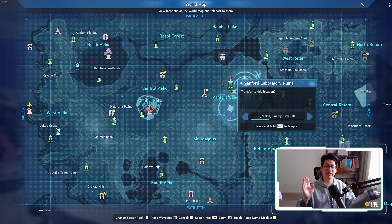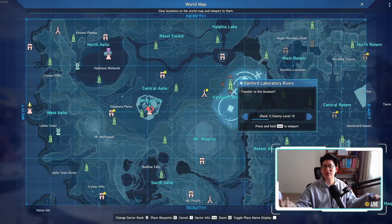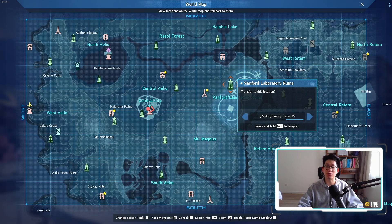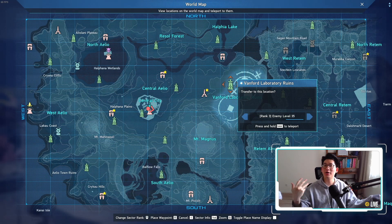Now there is a downside to this method: you're not getting any significant loot. You might be getting a little bit of meseta, but it's really just there for the seasonal points. Now for those who want to kill two birds with one stone, what I would recommend is Vanford Laboratories rank 3 or Resilforce rank 2, simply because you can get Strugman's A, B, and C, which can still be used to make arms refiners to limit break your weapons and armors. I personally am going to be farming in Vanford Laboratories rank 3 because I'm in no rush to get 636,000 seasonal points — I'm just going to farm it slowly at my own pace and enjoy the process.